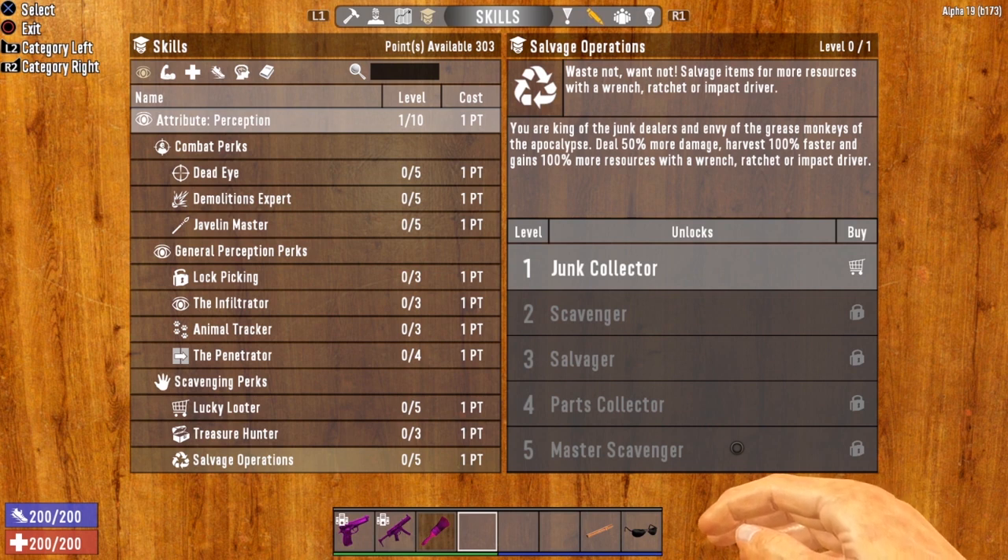Once you get Salvage Operations all the way up to level 5, you are going to be dealing 50% more damage, harvesting 100% faster, and gaining 100% more resources — so that's double the resources. It may be a little confusing when it says deal 50% more damage, because 7 Days to Die is a voxelized game where the entire world is made up of blocks, each with a health bar. So dealing 50% more damage means more block damage.